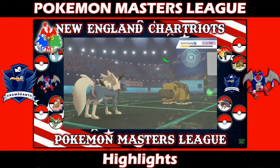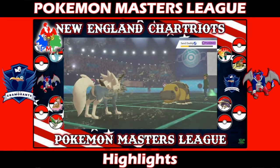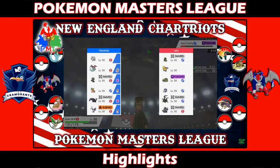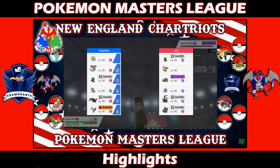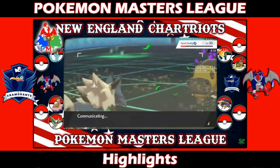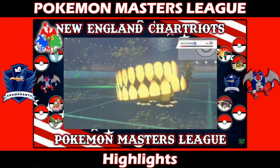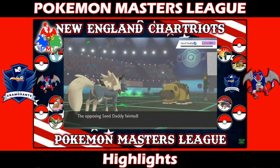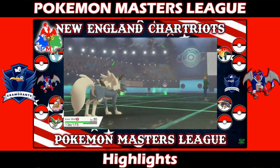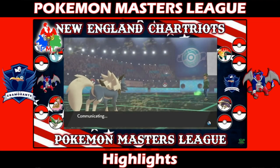Dragapult was sent in for momentum with U-turn, but that was immediately stalled since Roserade has nothing that forces contact. Gastrodon killed Weezing with Scald, Thwackey came out and clicked U-turn. Joseph sacked Roserade for a free switch to Dragapult, regaining momentum with U-turn. Then Lycanroc cleaned up the rest of the team.